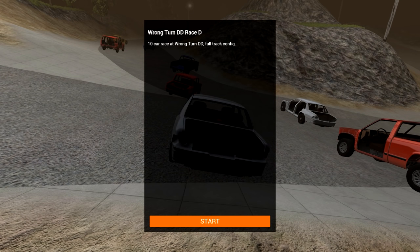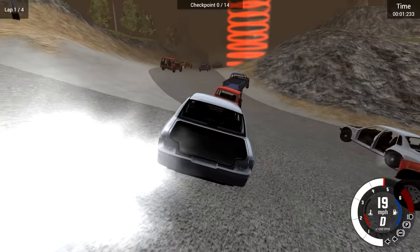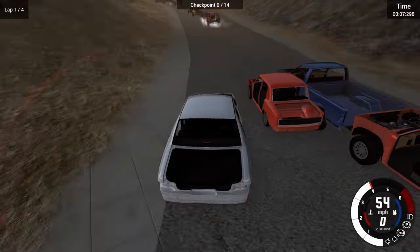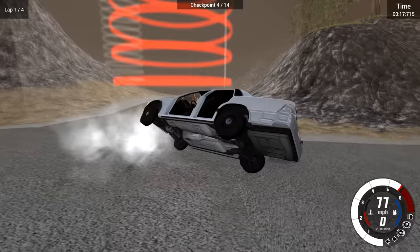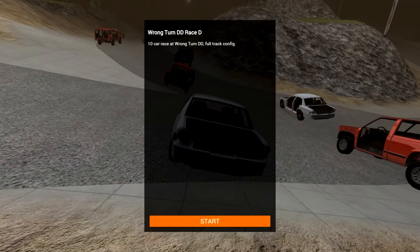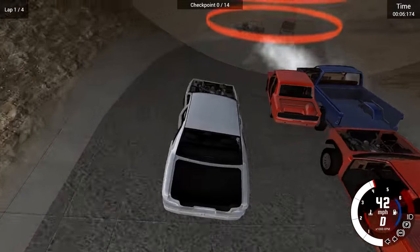Alright, and the final race, numero D — race letter D. Ten car race, Wrong Turn DD, full track configuration. This should be the biggest race yet. I love how we just fall from the sky, by the way — you can't just lightly put the cars on the ground, you gotta bounce them off everything. But we're in a big old boat right now. I hate this car just because it doesn't turn — it's got understeer for days, and I don't like cars like that. We might be okay though because we do have a heavier car — we should be able to push people out of our way, at least. I'm optimistic but a little worried with this car as well.